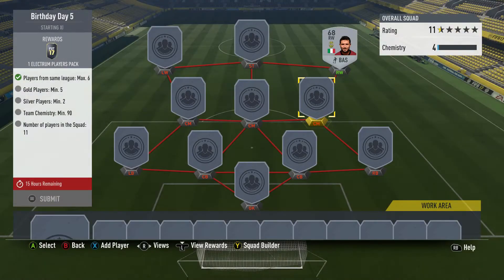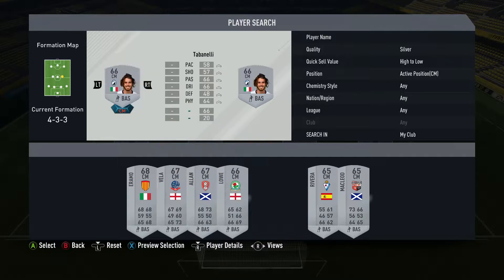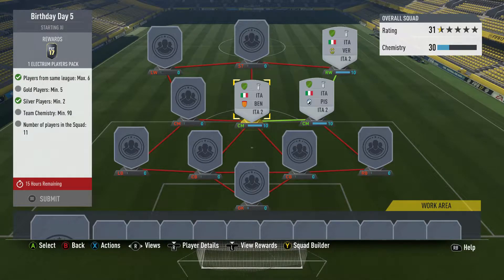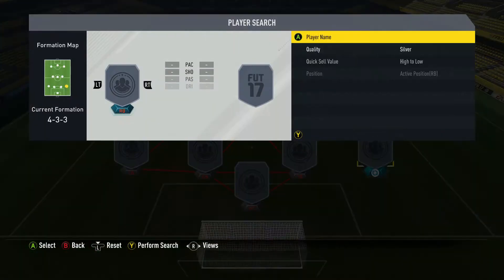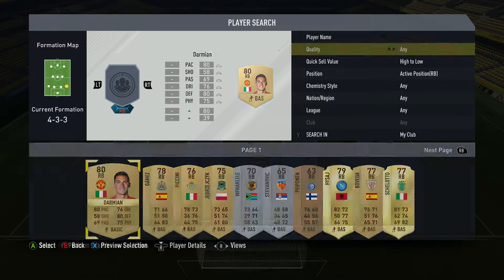For me, I had some silvers that are Italian from the Calcio B, so not only are they from the same league but they are Italian. My suggestion would be: find out what untradeable silvers you have, try to pick a popular nation, and then build based off nationality.